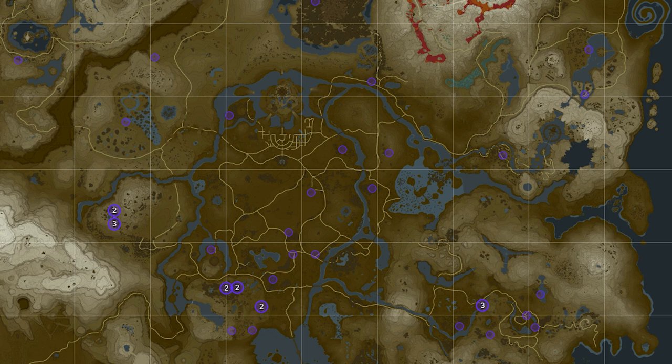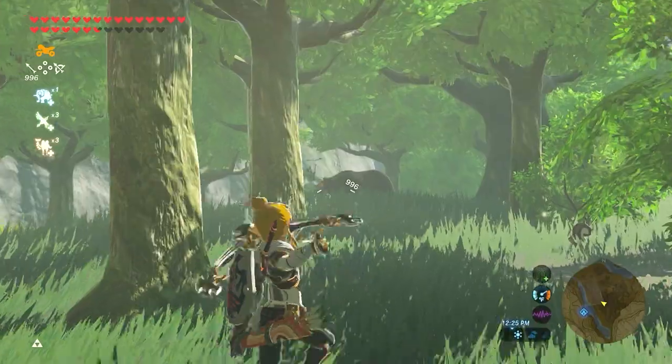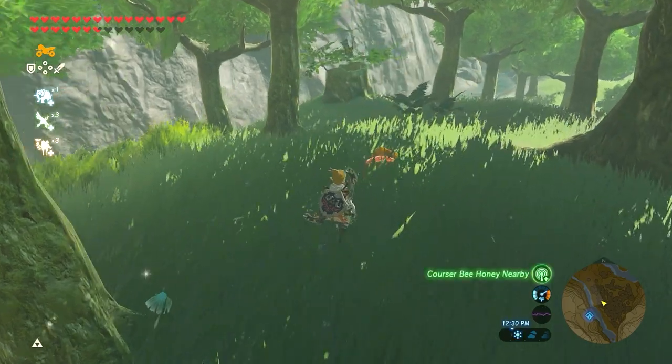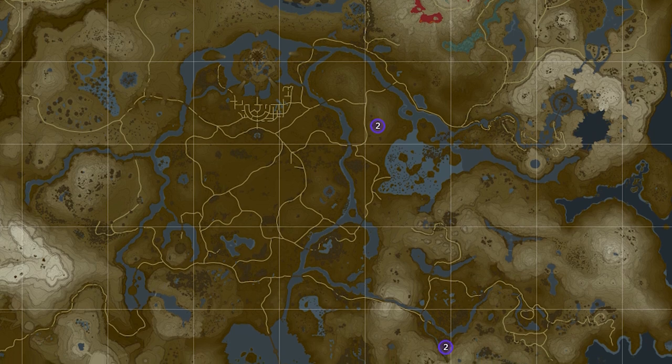For finding Cursor Bee Honey, they're scattered all over and if there are any in the same place, there's only a few. Random fact: honey vorbears drop 2-3 items and those items have a 10% chance to be a Cursor Bee Honey. Not useful since there's only 4 bears in Hyrule.